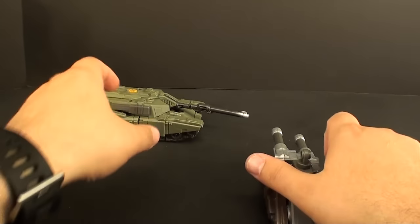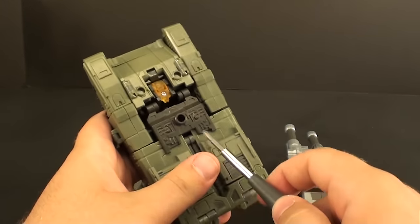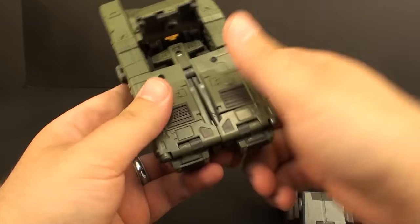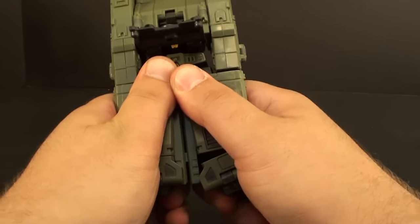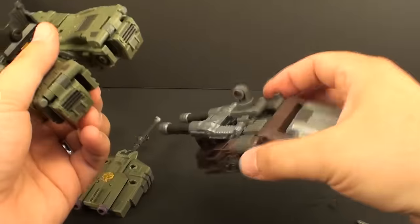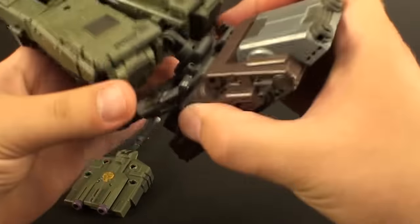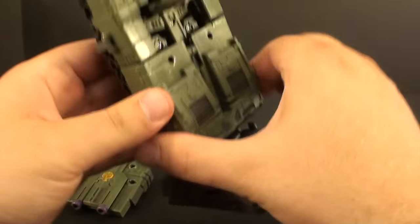Getting on to Brawl — he's probably the more extensive of the two feet because you do have to transform him a tiny bit more. You have to take this off and pop these legs in half here. You don't need to go too much further than that, and then just kind of plug in the combiner leg down here and close this back together.